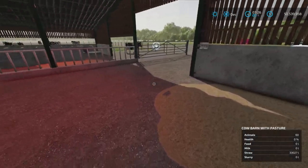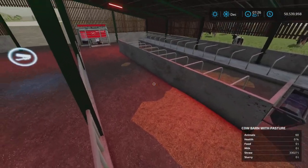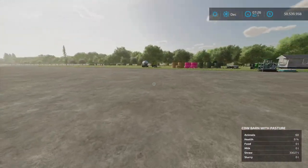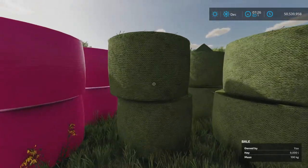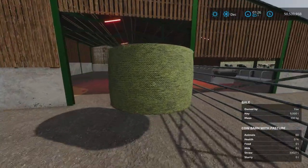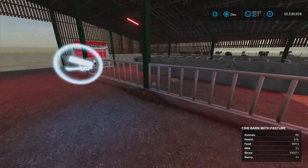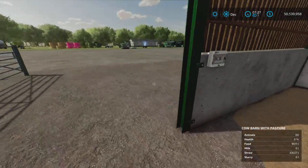So the straw bales go here, and as you can see the straw is starting to appear. As for grass and hay, I cannot recall if that goes in the same place or not. I think it says straw, so yes — the grass and hay go here for food. The straw bales go into the corner here.